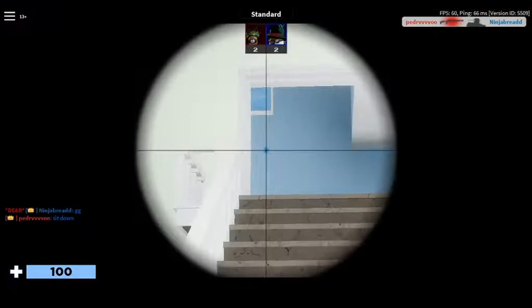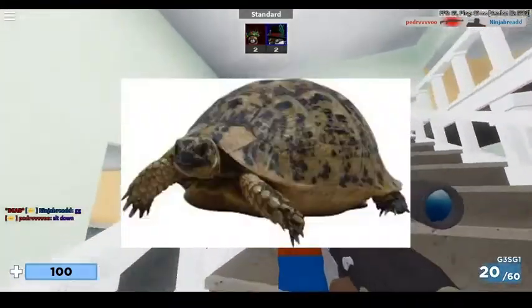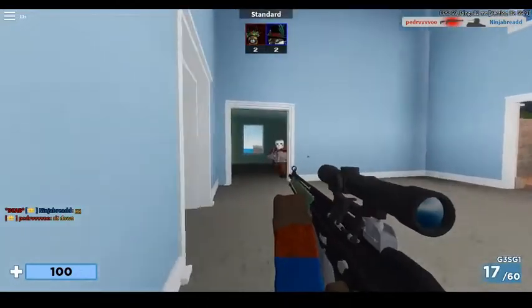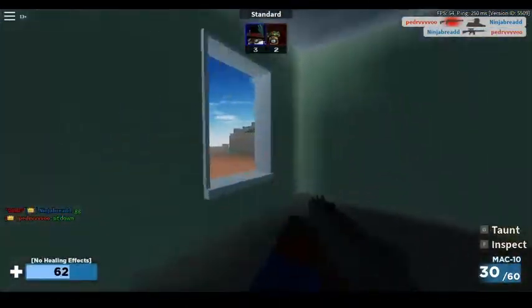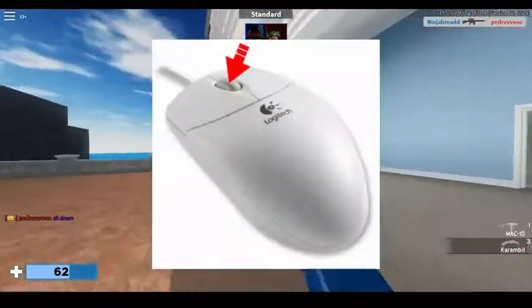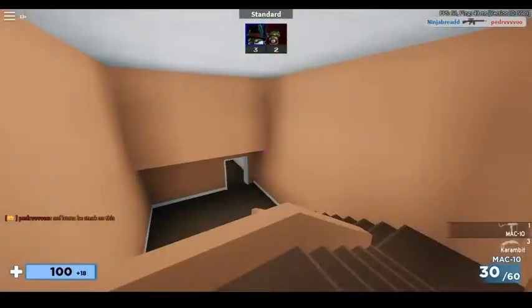Have you ever felt like when you are holding the gun, you are going extremely slow? Well, it's because you are. In Arsenal, some of the guns can slow you down a ton. How can you bypass this? By scrolling to your knife. You can switch to your knife by using the middle mouse scroll or by pressing Q on your keyboard.